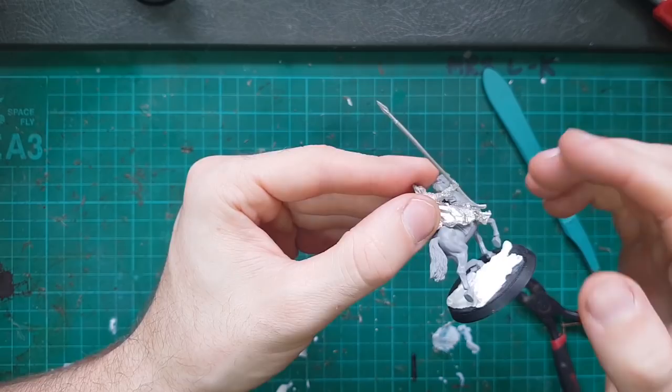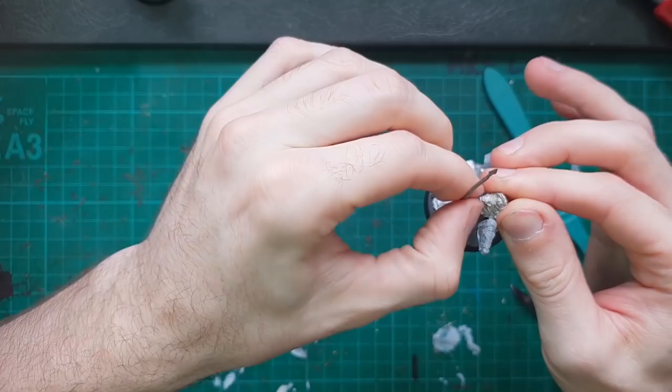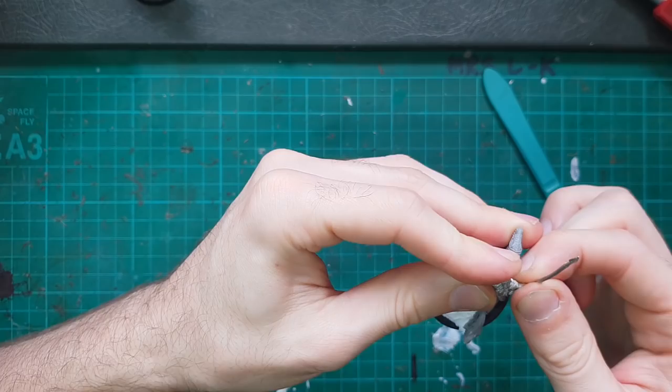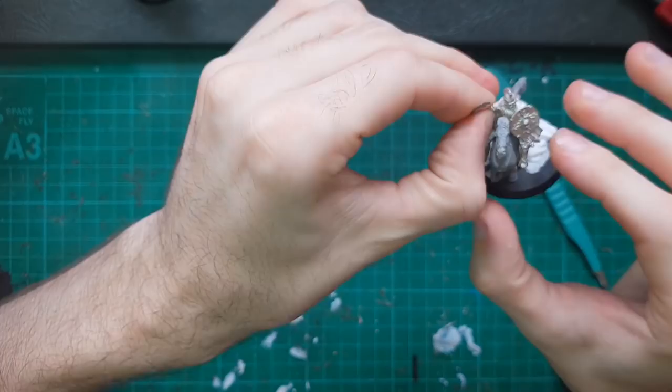Let's see what we can do with this guy. This should be a pretty flexible arm joint. What we have to do is make sure when we're bending this arm that the model is bending at the elbow joint, otherwise his pose won't look particularly natural. We also have to make sure we don't warp any of this detail here on the armor plating. Our two turning points are the wrist and the elbow.